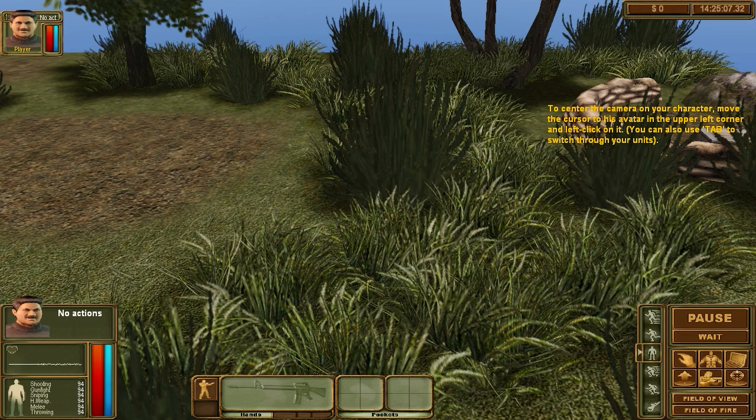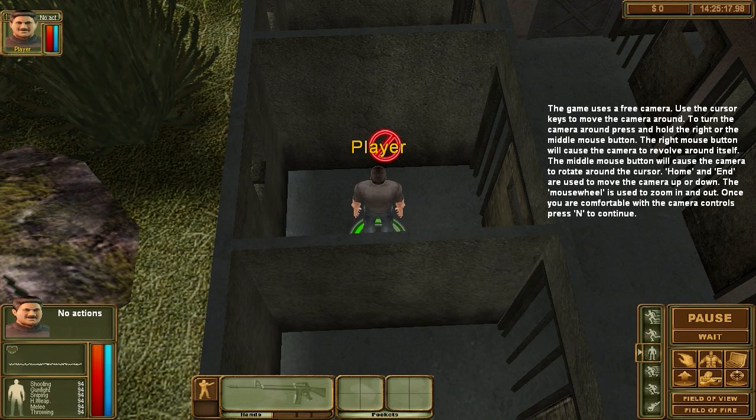Okay, so to center the camera on a new character, move the cursor to his avatar in the upper left corner. You can also use tab to switch through units. Let's just hit tab. I guess it wants me to double click him.